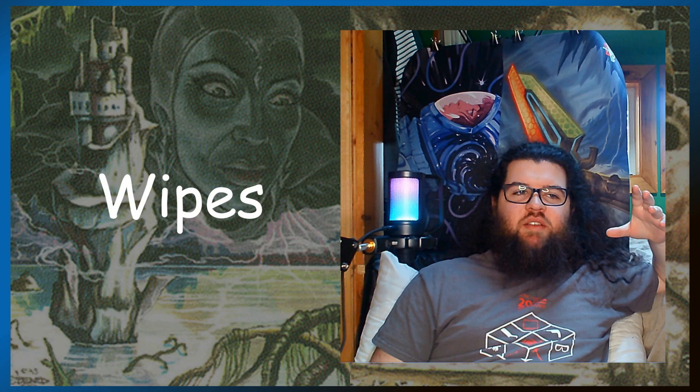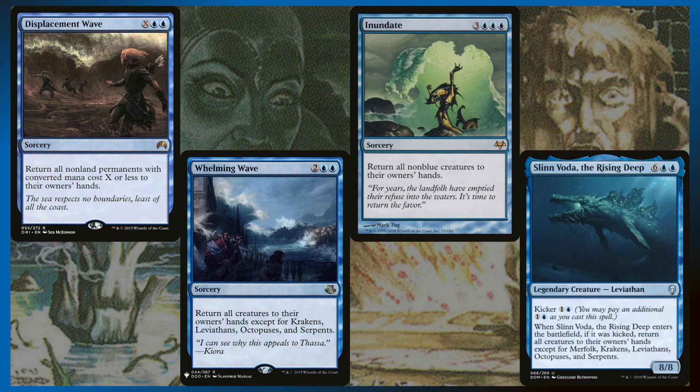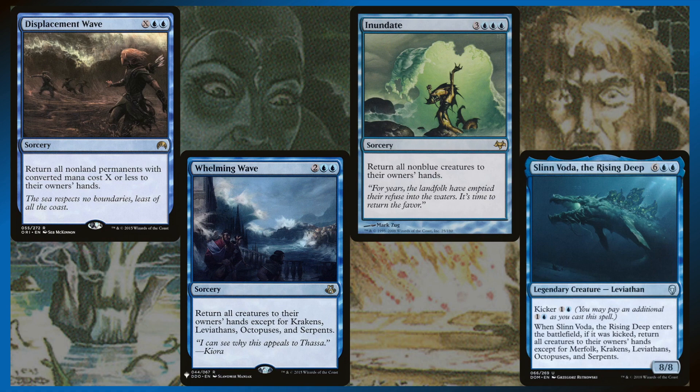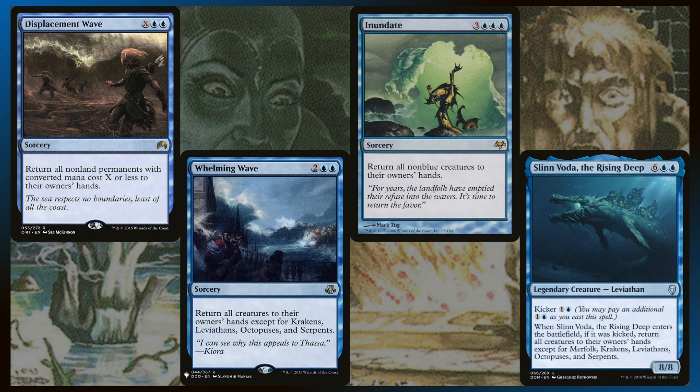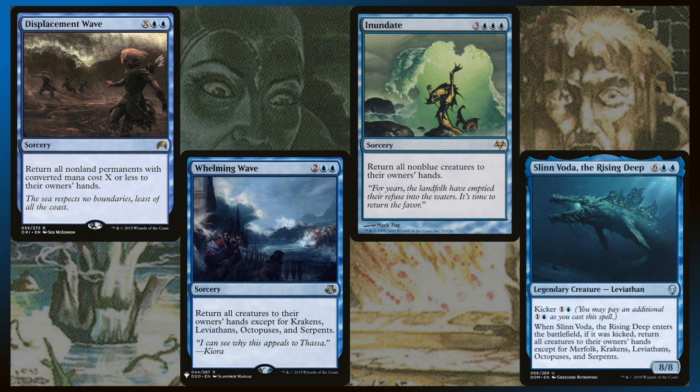Because we're going to be spending a crap load of mana on these giant creatures, we couldn't afford board wipes that would also hit our stuff. So I made sure the board wipes could only really affect our opponents, and if they affect us, it could actually be positive. Displacement Wave is probably the best board wipe in this deck — we can dump four or five mana into X and it won't hit any of our creatures. Whelming Wave, Inundate, and Slinvota can all bounce things like Artisan of Kozilek or the Warhammer 40k creature that halves someone's life total, but we want those creatures back in our hands to recast them and get those cast triggers again, while leaving all the big sea creatures out to hit face.